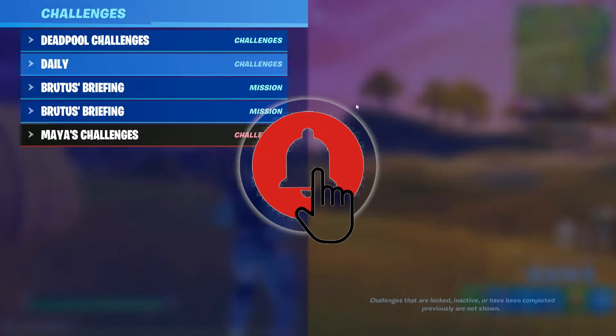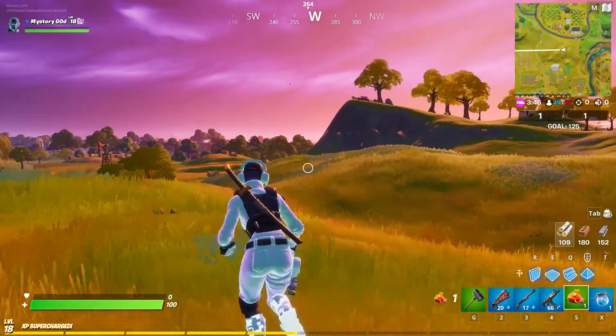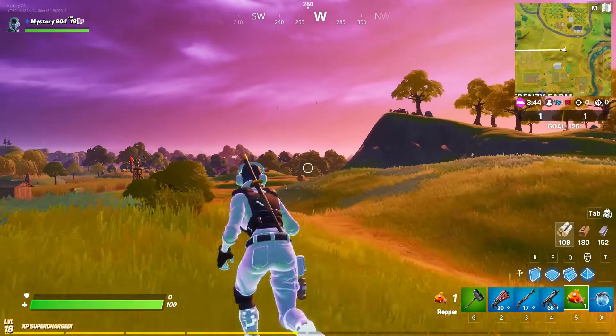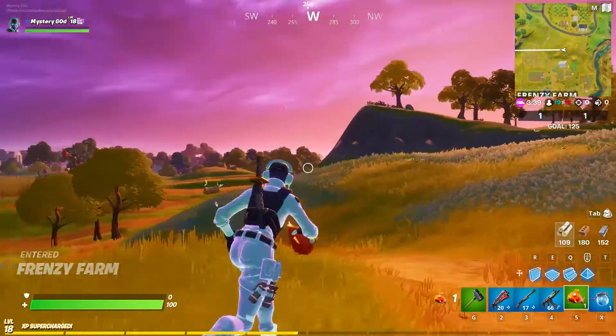For this challenge we're going to be doing one of the Brutus Briefing challenges, and that is to throw different shield items or healing items. Basically, what I have here is a flopper and a big shield.